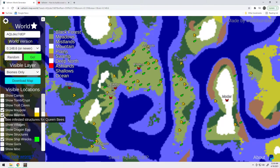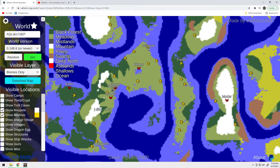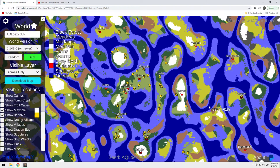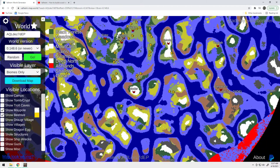The other thing that's really cool is the beehives. There are literally eight beehives here. So you've got bees, you've got two maypoles on the ocean, and you've got the trader really close. Your only issue with the seed is bone mass — bone mass is way over here, and that's a problem.